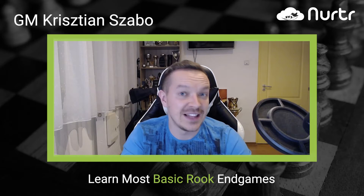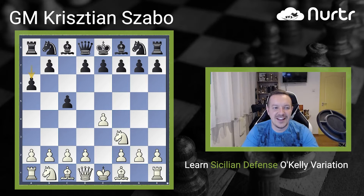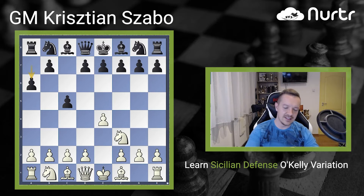Second move: a6. This is a little bit different from the other Sicilians because it immediately gives a little trick for the opponent, because after almost all Sicilians, White plays d4 on the third move.